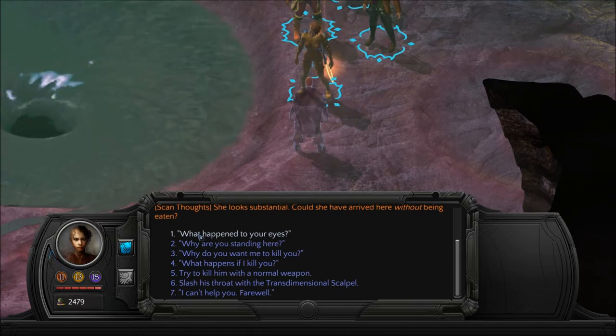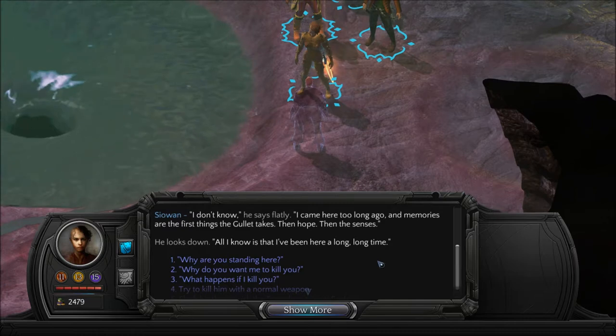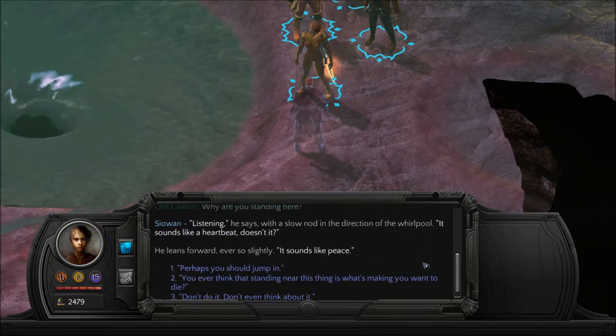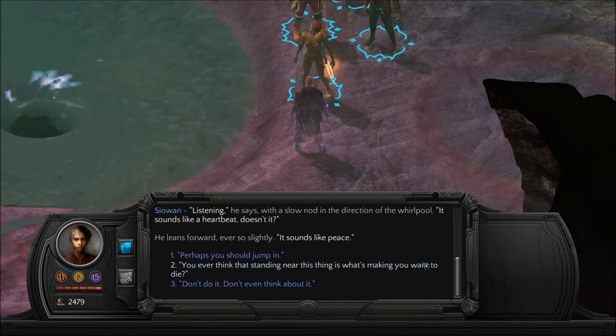'What happened to your eyes?' 'I don't know,' he says flatly. 'I came here too long ago, and memories are the first things the gullet takes. Then hope, then the senses.' He looks down. 'All I know is I've been here a long, long time.' 'Why are you standing here?' 'Listening,' he says with a slow nod in the direction of the whirlpool. 'It sounds like a heartbeat, doesn't it? It sounds like peace.'